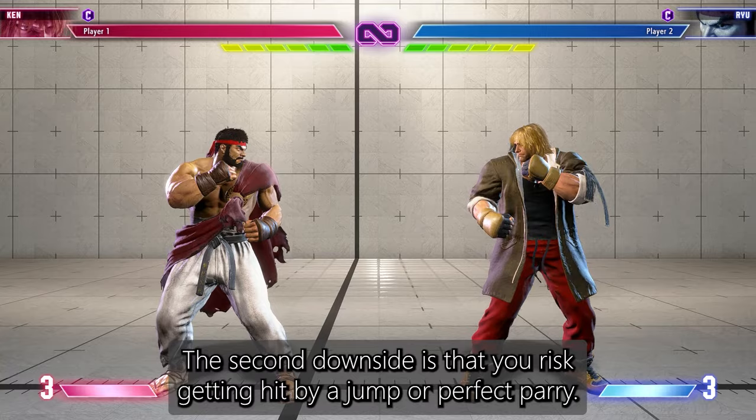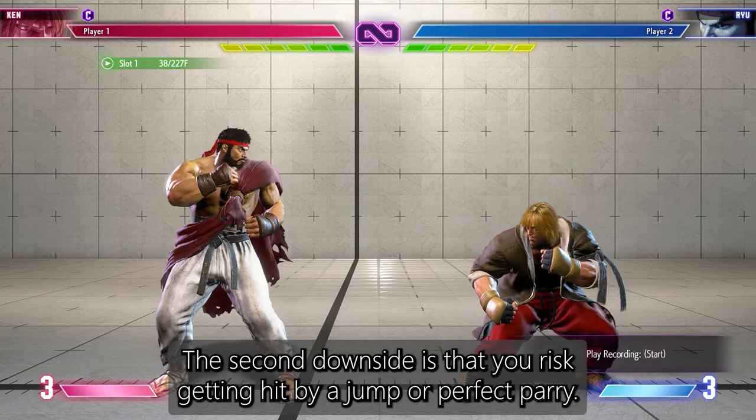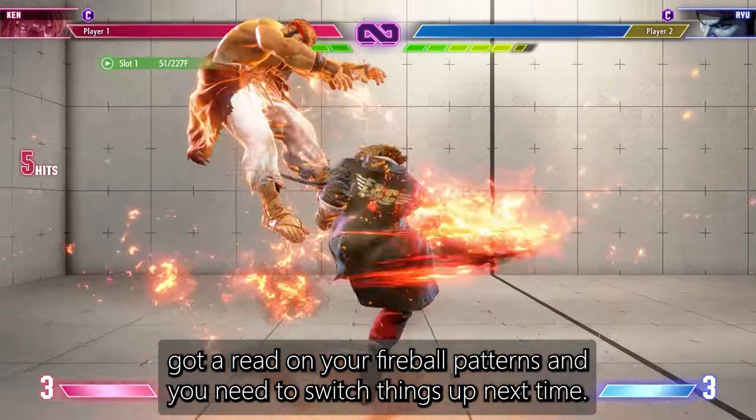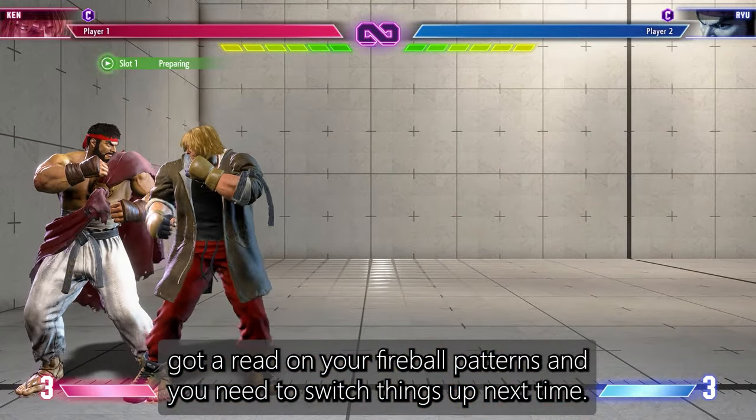The second downside is that you risk getting hit by a jump or perfect parry. If this happens, it means that your opponent got a read on your fireball patterns and you need to switch things up next time.